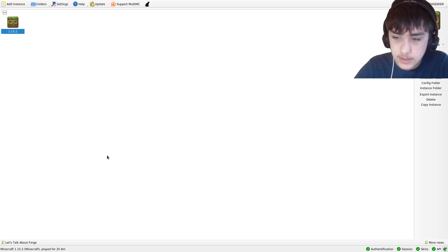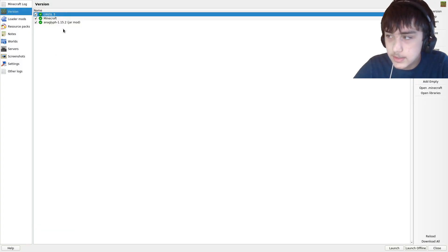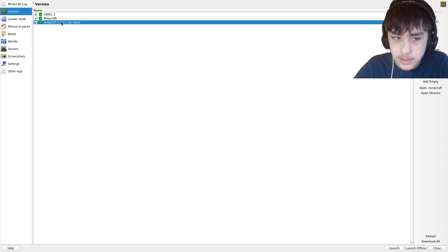This is running in multi-MC, and if we just have a look here, you can see it's a standard version of 1.15.2, with the exception that I've added a jar mod which changes the game renderer class to enable it to have anaglyph functionality once again.